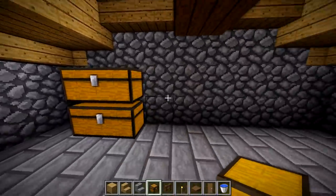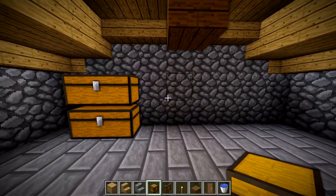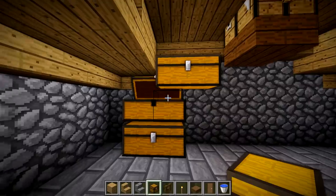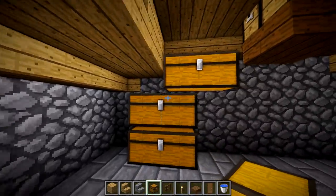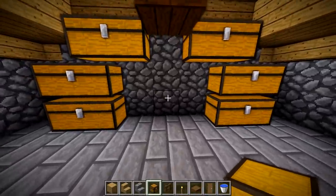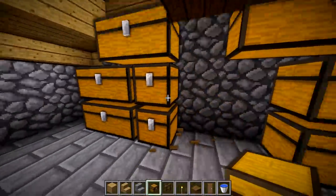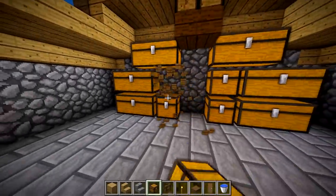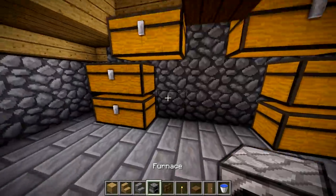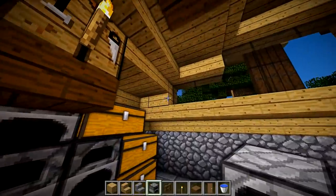Now we're going to get into some chest storage, because this build is definitely going to need a lot — it is a farmhouse and you'll be farming a lot of stuff. I'm placing chests here. I'm still not used to being able to place them next to each other, so I chose to place some chests like this and then put furnaces in between.